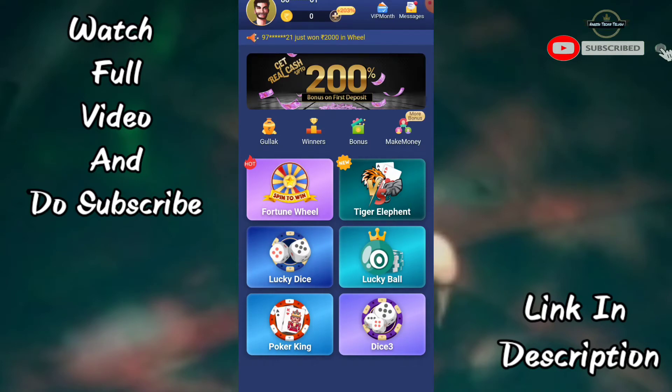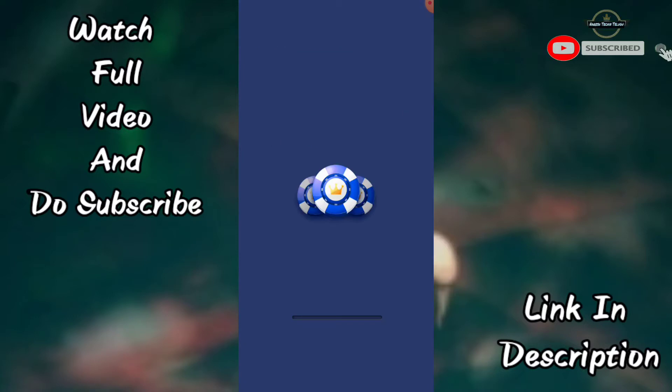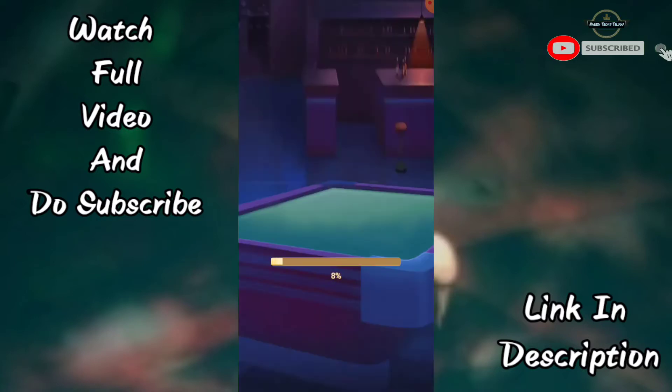Here you can see the Tiger Elephant game. I will show a number of games. You will click on this game. Here you can see everything. Now you're going to cover an object — you are going to turn it on the left side of the video.